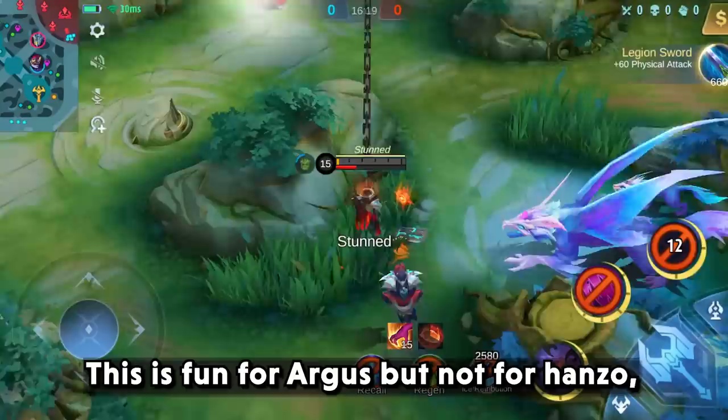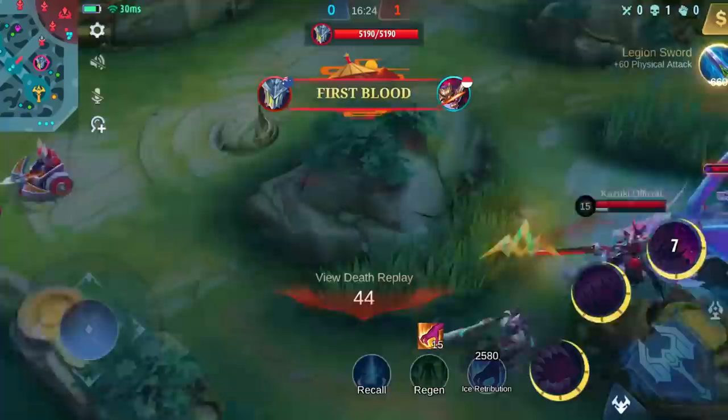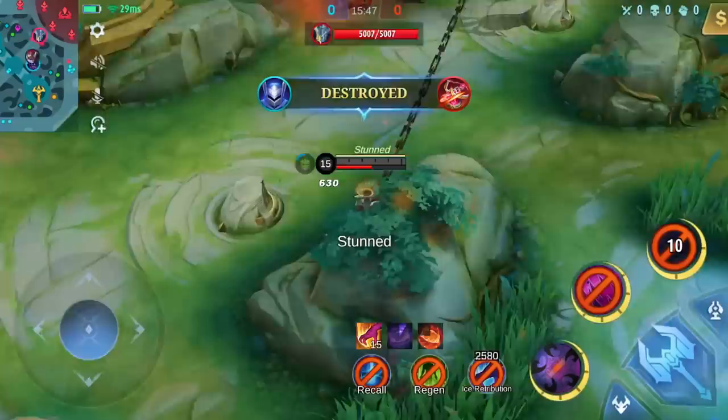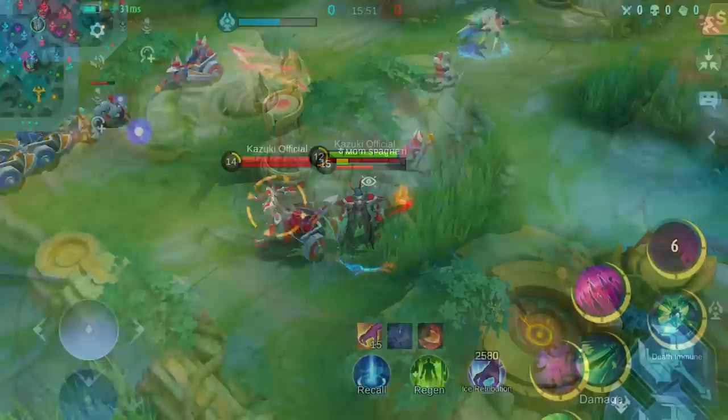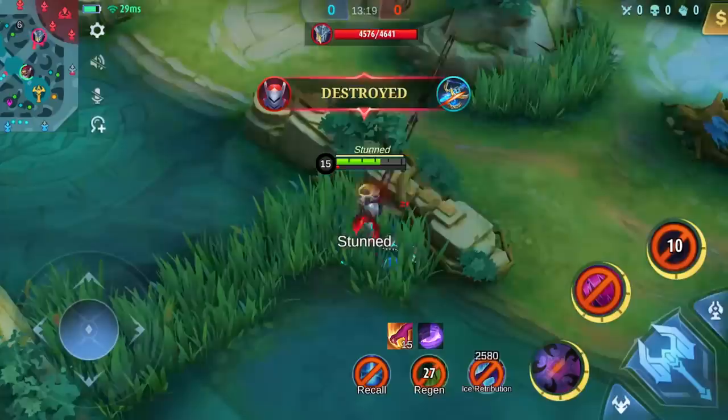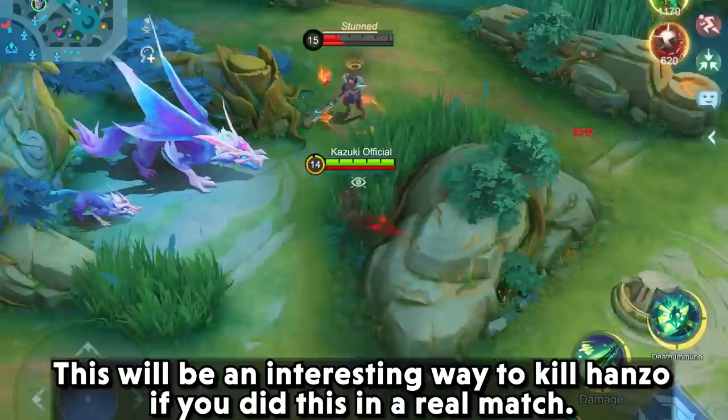This is fun for Argus but not for Hanzo. When you kill the demon's body of Hanzo with Argus skill 1 phase 1, you will be able to reach Hanzo's main body like a teleportation. Here is the view from Hanzo's POV. It does have a range limit though — I tried from a far range at first but Argus wasn't able to reach. This will be an interesting way to kill Hanzo if you pull it off in a real match.